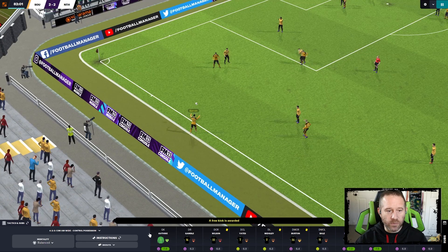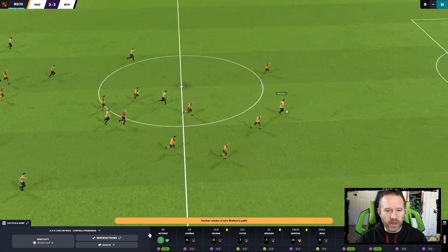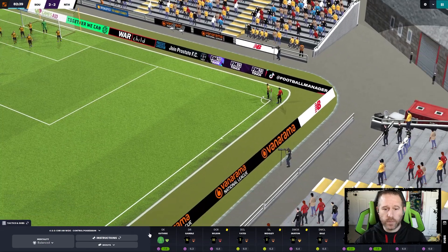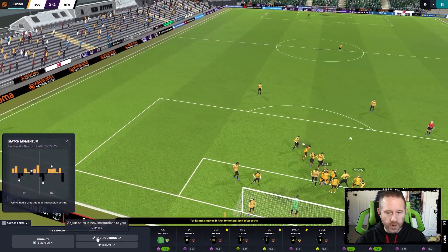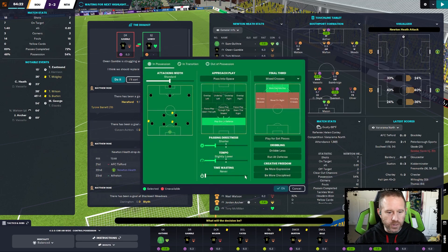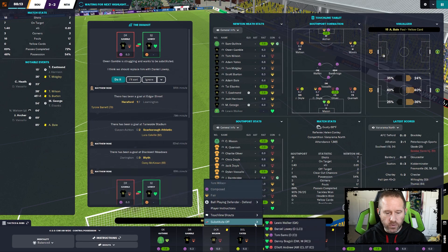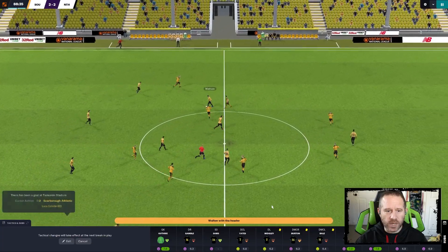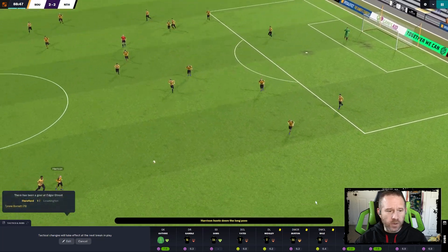If we can come away with a point, that would be something pretty special. Instructions are to take a point - play for those set pieces and the time wasting. Wilson, you are very tired and on a yellow - let's bring on Sams. Let's use up those three subs here in the last couple of minutes, one at a time to help kill time. The game was at 60 minutes and all of a sudden it's at 89, so there wasn't much time for us.